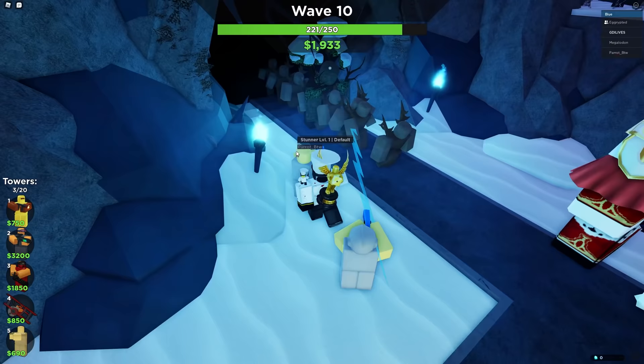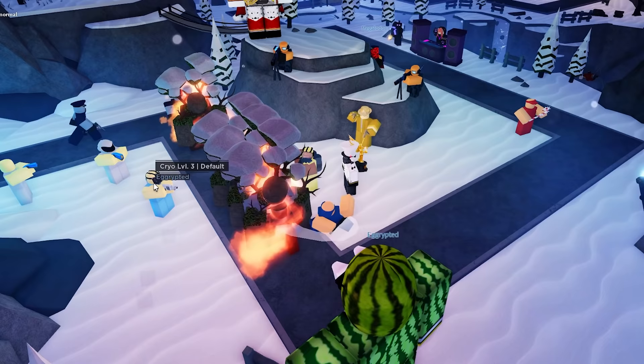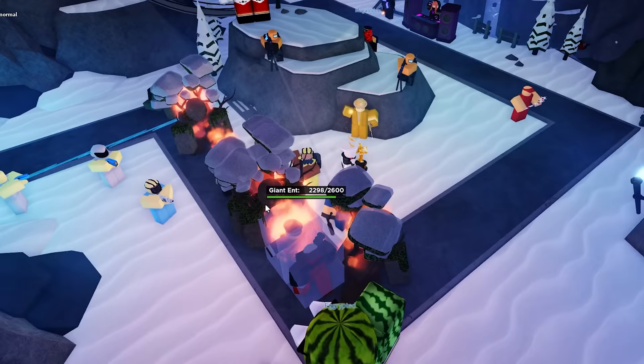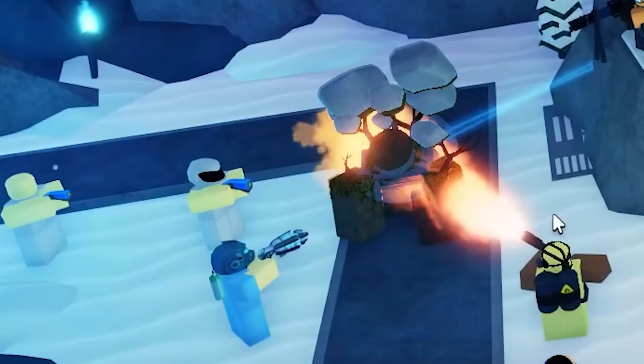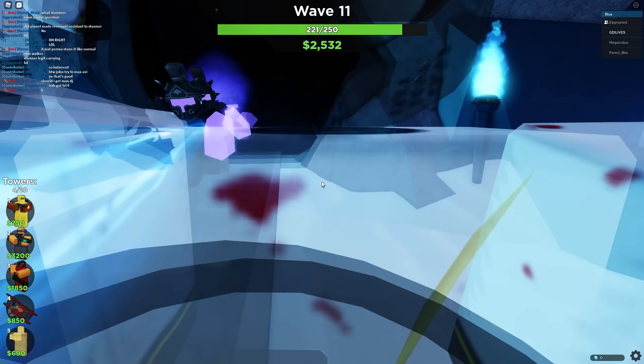And now we've got a giant furry thing with marshmallows — the Electro Shocker, or rather the Stunner. This game is pretty broken as it just places stuff for free. Look how balanced this tower is — it's just staying stuck. Wave 11 we've got some purple guys, the Death Knights. These look pretty dope.